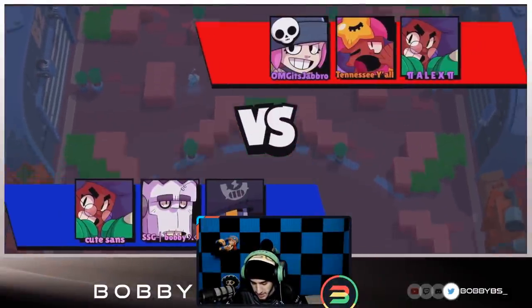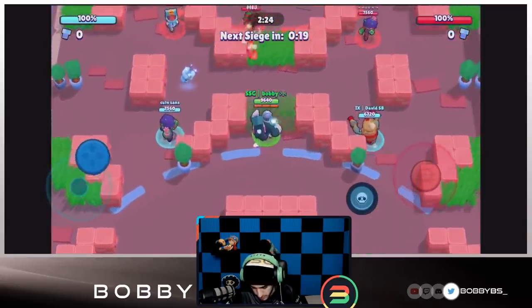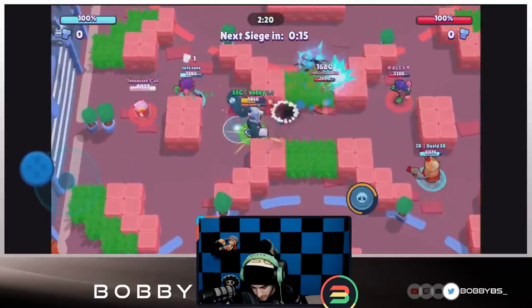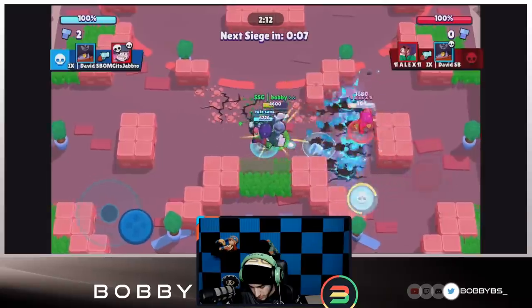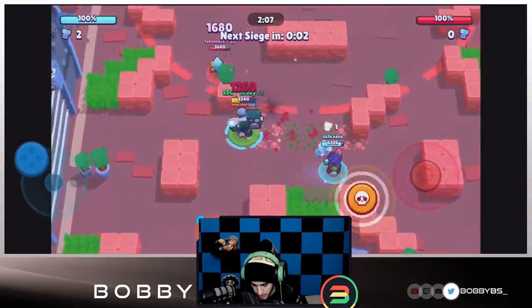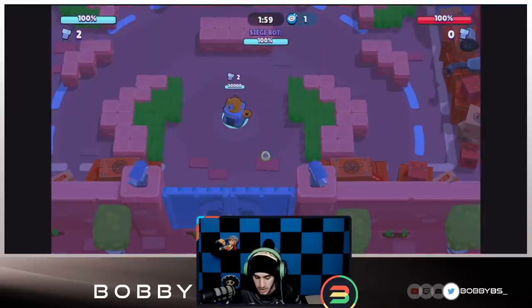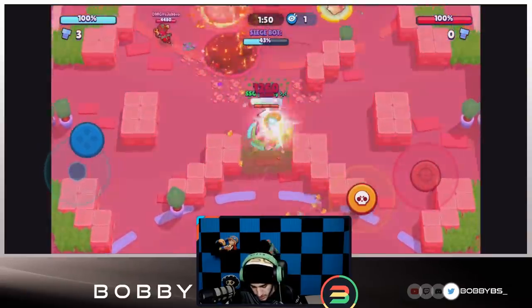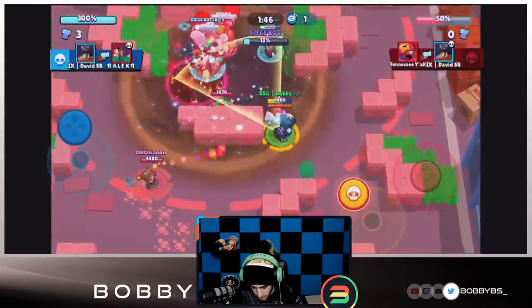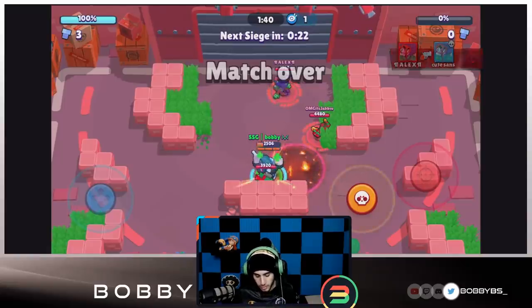Into the second game — we're going up against Rosa, Penny, and Sandy. Moving up, it's a little choppy but should be fine. We get two quick shots, then a third which charges our super. Although we didn't get the kill, we break walls, which is really important. We get our super and use it, pick up the bolt. We move back. We have a three-bolt lead and have first push, so this is looking really good. We use our super again, do a lot of damage, and end it in one push.